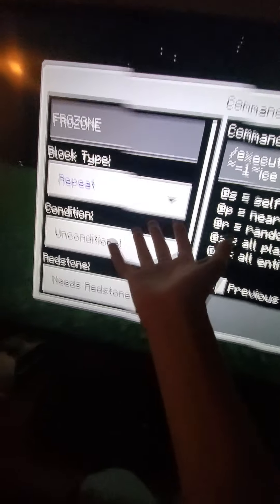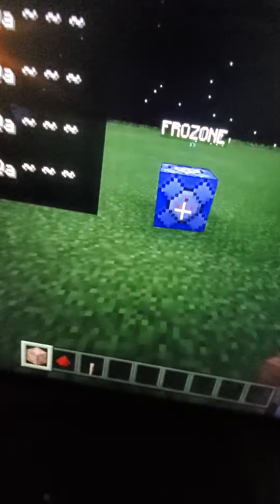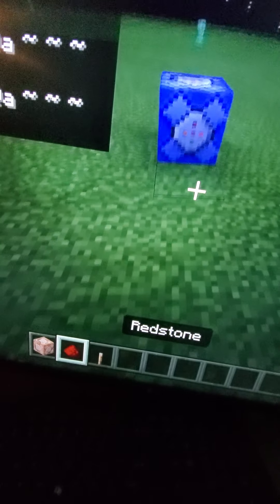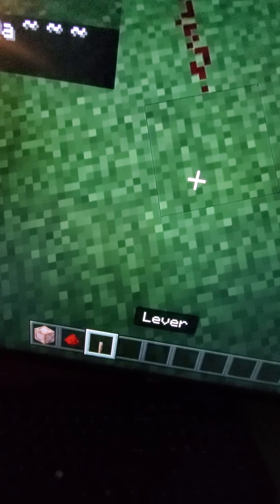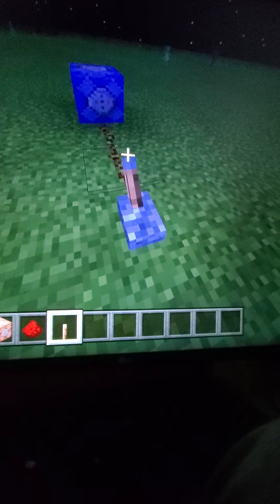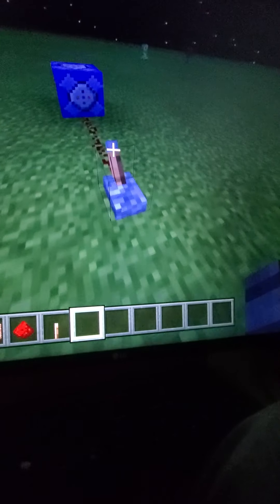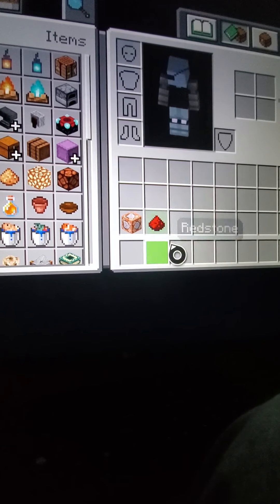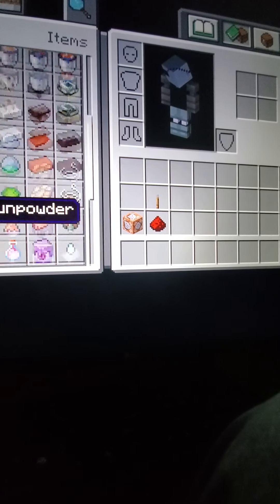I named it 'frozen.' Back out of that and when you look at it, it says frozen. When you put redstone and a lever, basically what this will do is — once you flick the lever — every time you step it will put a block of ice under your feet.